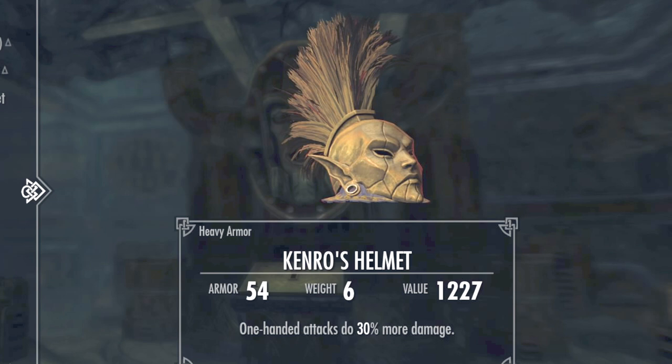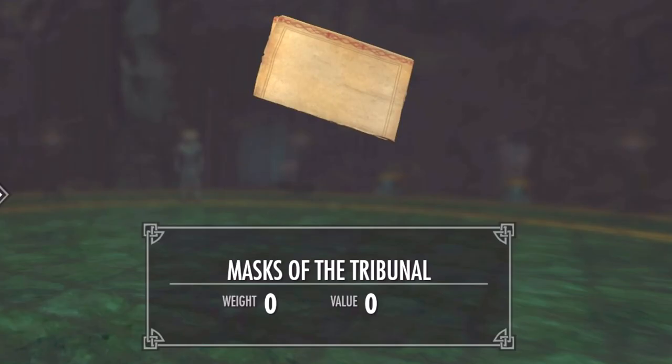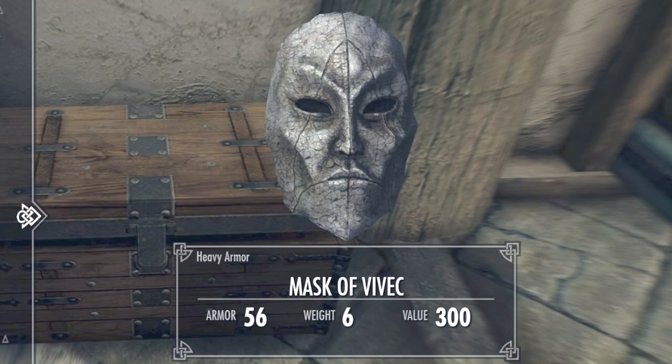Be sure to wear his helmet and robes so you can get by the guards. Talk to the Matriarch and get the Mask of the Tribunal note, which begins the quest Buyers Beware. You're gonna do this first and get the Mask of Vivek.